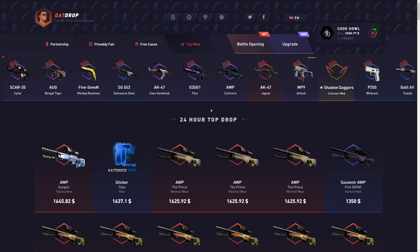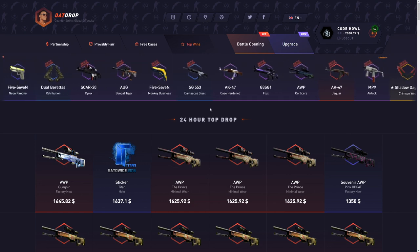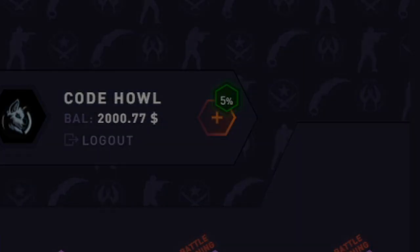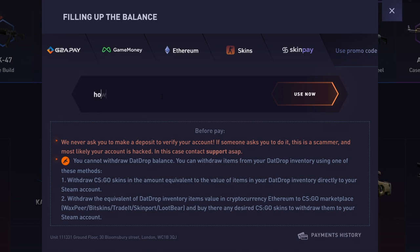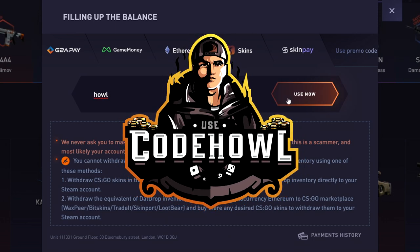If you want a 5% deposit bonus, support me a ton, and maybe even some extra good luck on the website. Click the plus tab on the top screen right here, click use promo code, and type in the code house. Super simple — follow the code, click use now for a 5% deposit bonus.